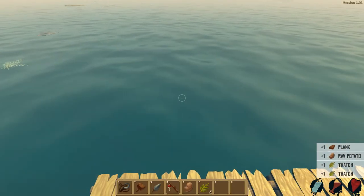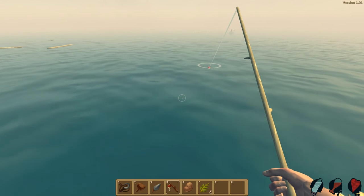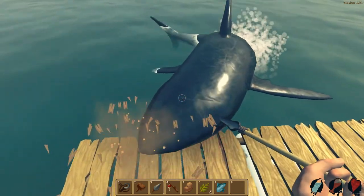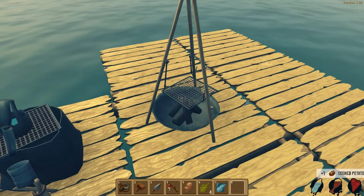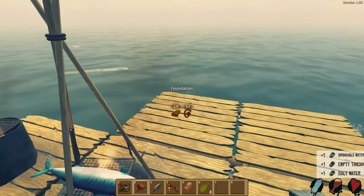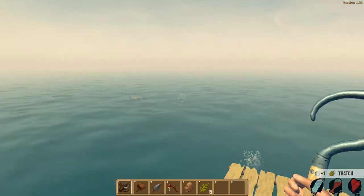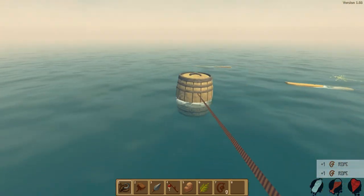So we have a fishing rod — I'm not really sure quite how it works. We throw it, cast it, and I guess we just wait. I wonder how long this takes. Oh, it's been pulled — I click it. Did I get anything? This shark's coming straight for me — get out of here shark! Three hits gets it away. We got a fish! Let's pick up our potato and eat it. We got a fish and we can cook that. Drink some water, fill it up.